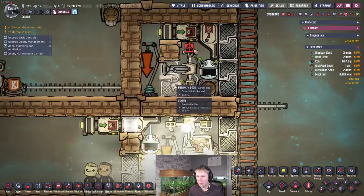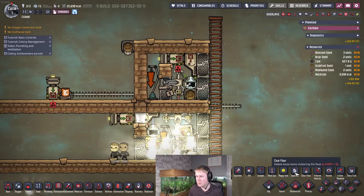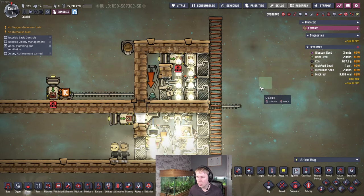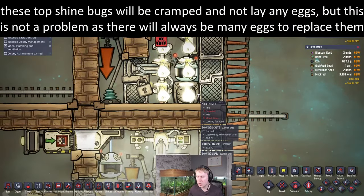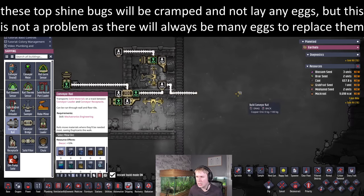Once this room is full the door is closed, the eggs get dropped off up here, and this fills up to eight shine bugs — one, two, three, four, five, six, eight — and then that chute closes and the extra shine bugs go over to the reactor.